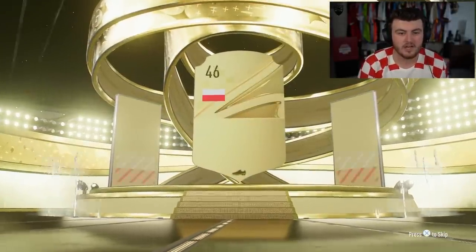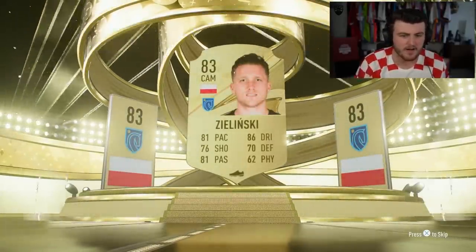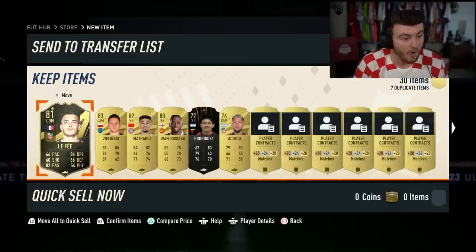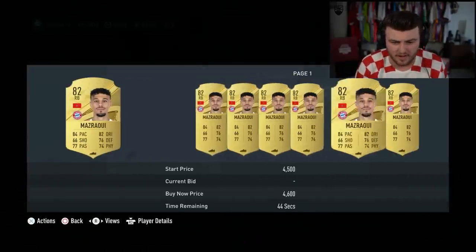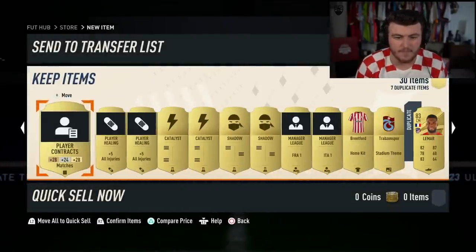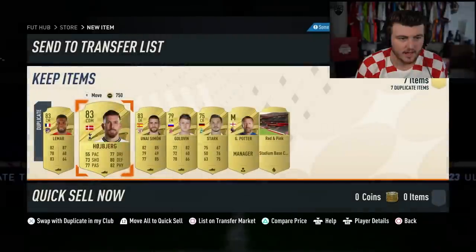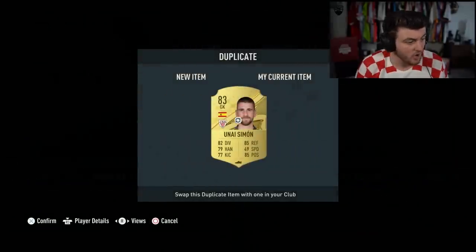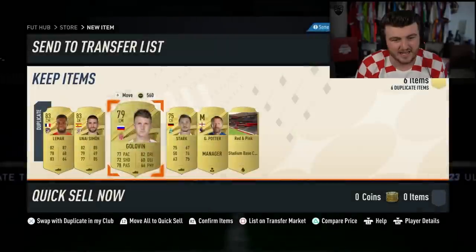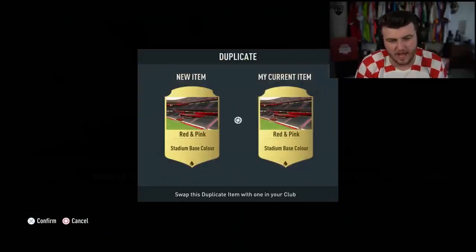That's not a walkout - it's a board. It's going to be Polish - Zielinski. He's got a decent card this year but I don't think he sells for anything. We got ourselves an inform - Maserari. He's cheap. Wan-Bissaka as well. Not a bad 55k pack there. Lamar as well and a bunch of consumables, but Lamar's already untradeable for me sadly. We also get Graham Potter. That could have been a lot worse. We'll discard those for 2.5k.